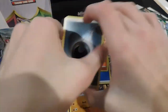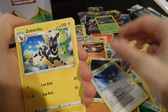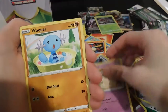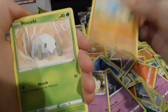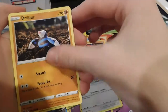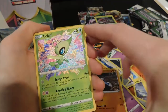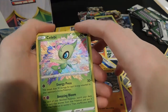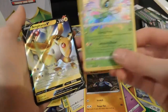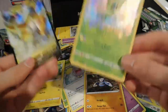This Pokemon video for a very long time because I'm broke now. Swellow, Zebstrika, Dusclops, Ninjask, Whismur, Drillbur — Celebi amazing rare! We got another amazing rare! And an Ampharos V card — an amazing rare AND a V card in one pack!